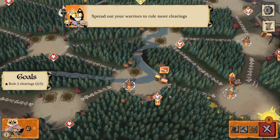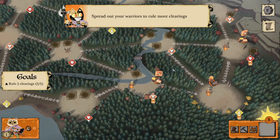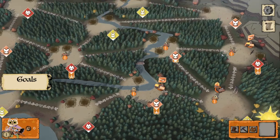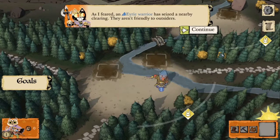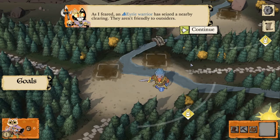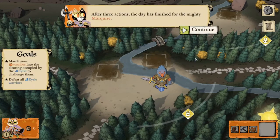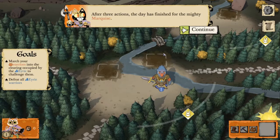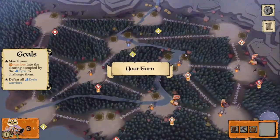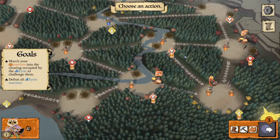We're gonna take a couple more moves — move a cat into this central clearing and another into a second central clearing. Now we rule five clearings, like the goal said we should. Here's an Eerie warrior — the Eerie are another faction, and as the Marquise notes, they aren't friendly to outsiders, so they're probably going to come fight us. The Marquise gets three actions per turn, but the game gives us another turn so we can continue learning the basic mechanics.